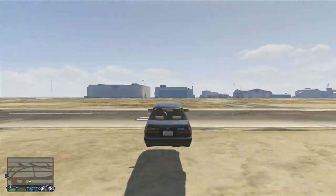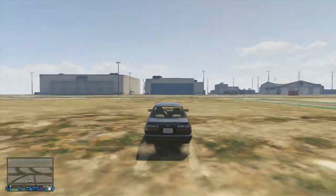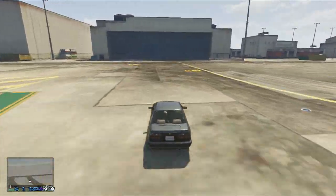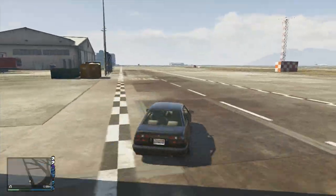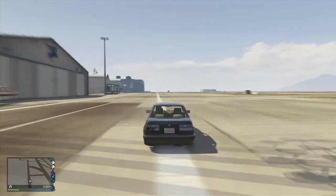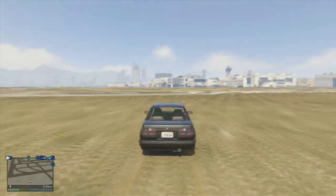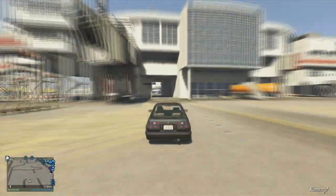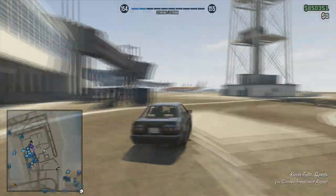Once you've done that, you can confirm you've done it correctly by calling up Pegasus again. They should tell you that the vehicle has already been delivered, but you shouldn't see the little icon for your plane or helicopter on the map. If you do see the icon on the map, you've done it wrong and will need to start again. You'll know it's right if there's no icon and Pegasus says it's already been delivered.